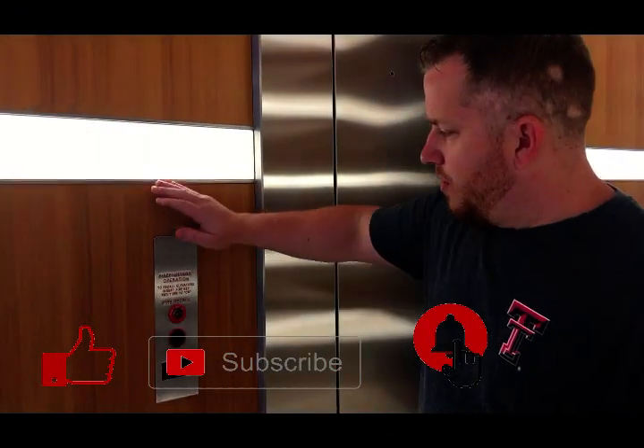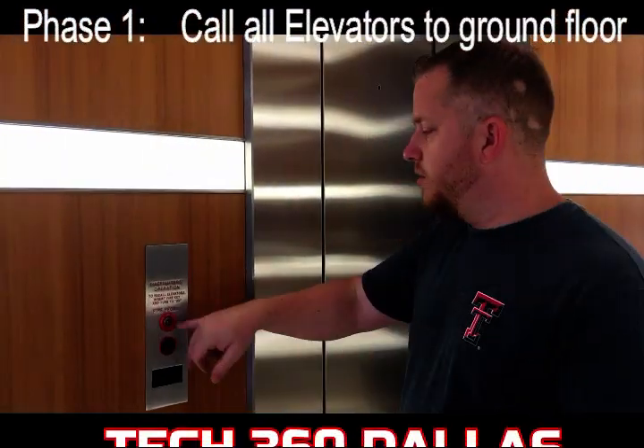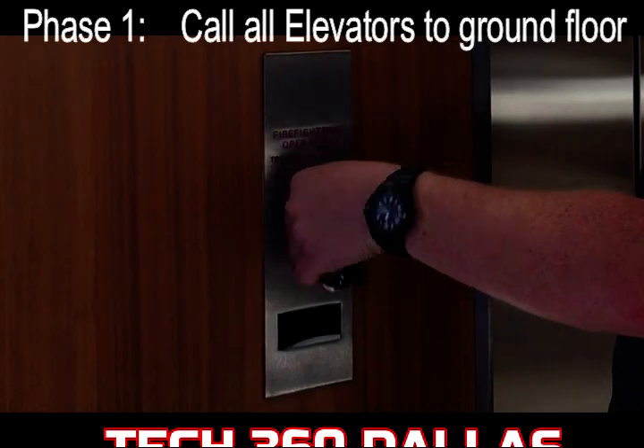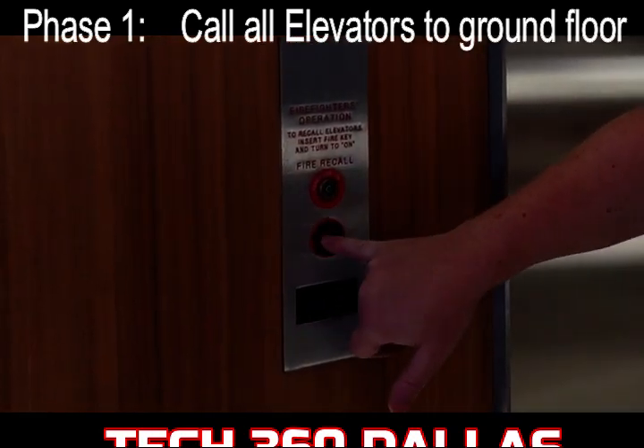What you're going to do is come over to your fire operations panel — it's usually on the lowest floor in whichever building you're in. So this is going to be ground level. You're going to put your key in. You have reset, off, and on. You're going to take your barrel key, put it in, and turn to on.